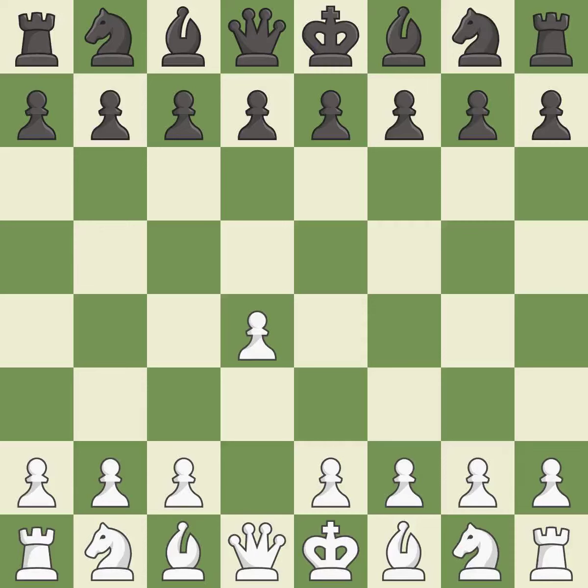Opening with the queen's pawn controls the centre and usually leads to a more positional development of the pieces. The Dutch Defence controls the important e4 square, but somewhat weakens black's king's side. G3 prepares to fianchetto the light-squared bishop to G2, where it will control the centre from the long diagonal.